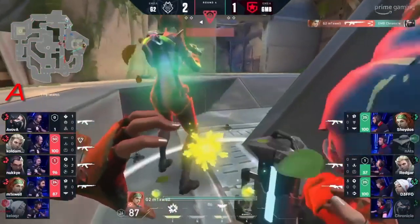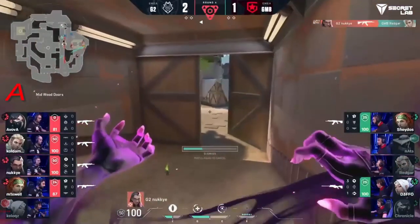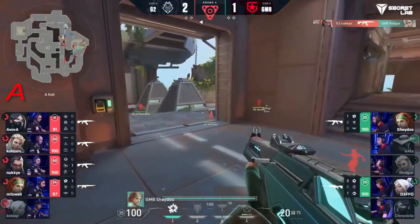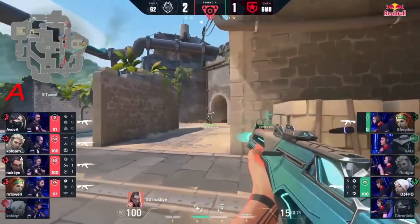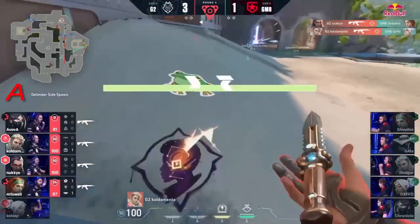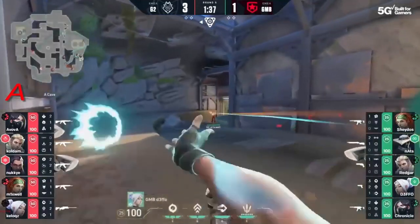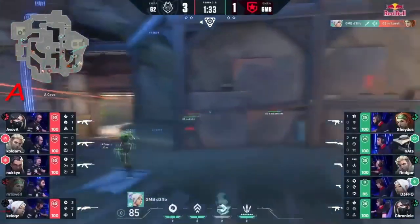Nats is going to get dropped. Mixwell has found another, and an after-plant is inevitable really — they're on the site. That eco — oh, that is incredibly unfortunate. Redgar just walks forward, gets shut down through the door. Zade is now going to try to stop those rifles from being carried through. The first is dealt with, a shot to the back of the head takes it.